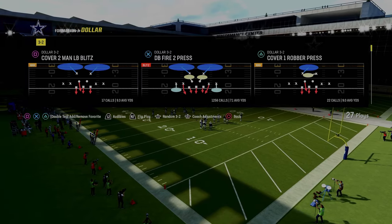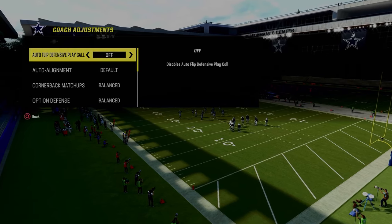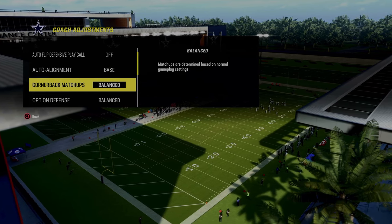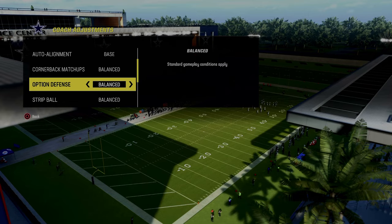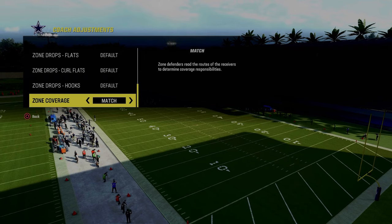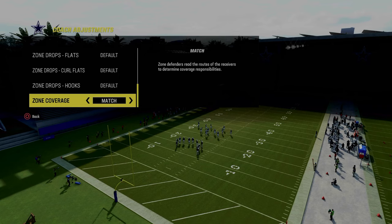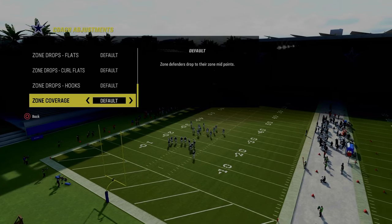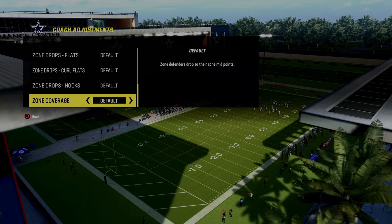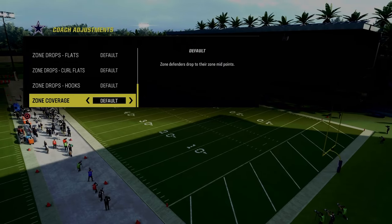We're in the Dollar defense, multiple defensive playbook. In your coaching adjustments, go ahead and turn auto flip defensive play call off. Auto alignment, set that to base. Option defense — I don't normally have to set this, but if you want to, you can put this on conservative. In practice mode, the zone coverage is preset to match, but in game it's preset to default. You just want to make sure that this is on default. This makes it simpler and it makes it so that your deep zones won't get burned, even though they're misaligned in a baseline defense.